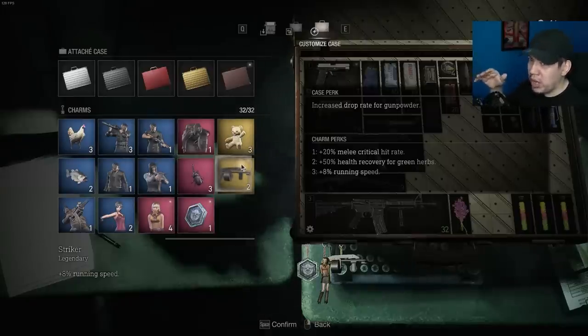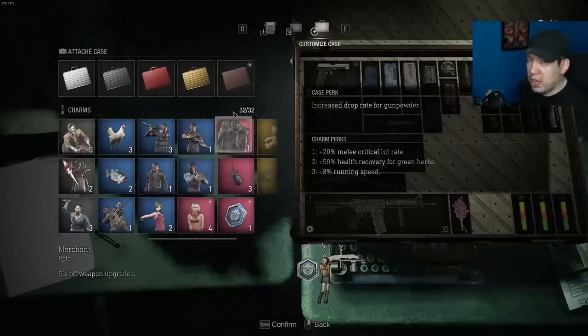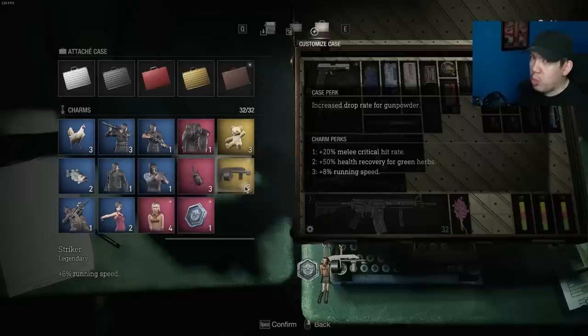The drop tables remain the same until you start a new game plus. Once you've gotten everything you wanted, start stockpiling coins for the next playthrough. That's the only way to get the remaining charms — it'll take a couple more playthroughs, maybe two or three in total to get all 30, or 32 if you have the DLC.